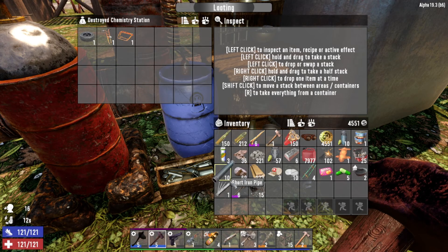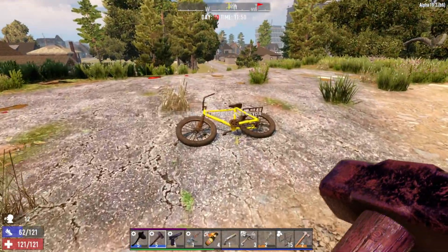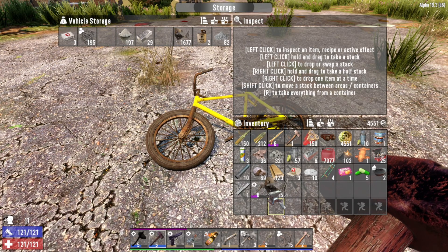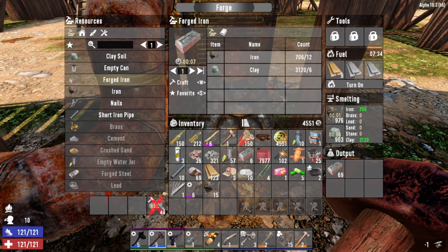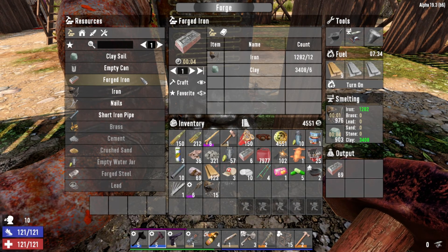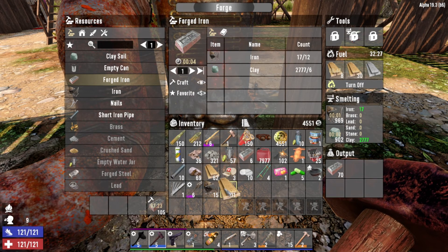I think we're doing good guys - we got our POI for the night already situated. We need to put the anvil in the forge. Let's get that out of our bike, turn that off, get the anvil in, and then get the forged iron going. Still got a few minutes, let's throw some more fuel in there just to make sure it finishes the job.